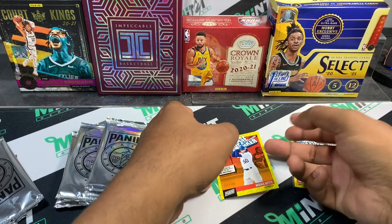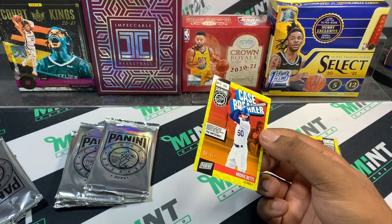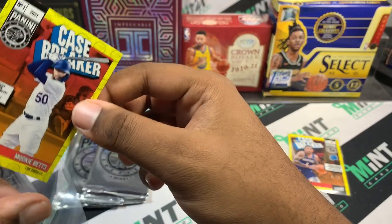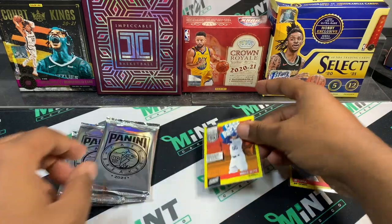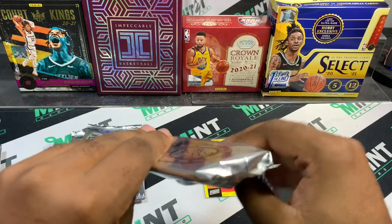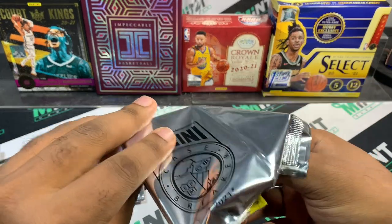I was just looking them up on eBay — these cards actually sell for a decent amount. Obviously we're looking for LaMelo, any of the top rookies or vets, LeBron. Let's hop on this thick pack right here and see what we get.